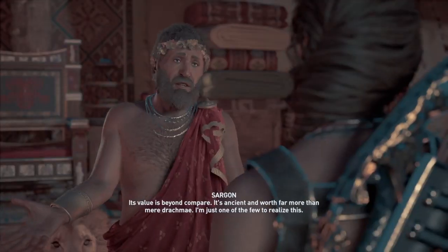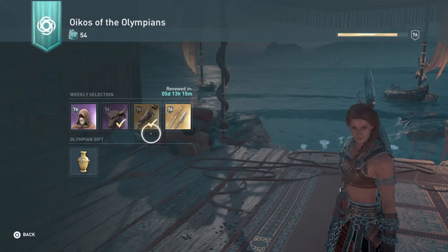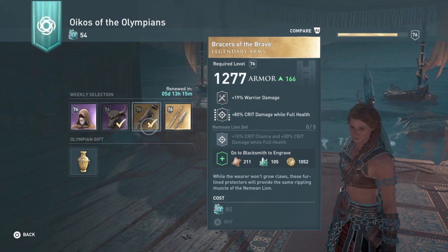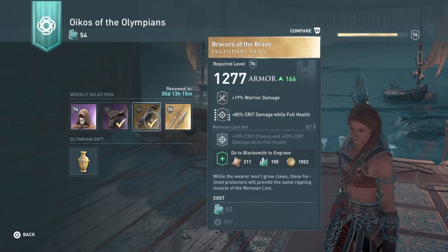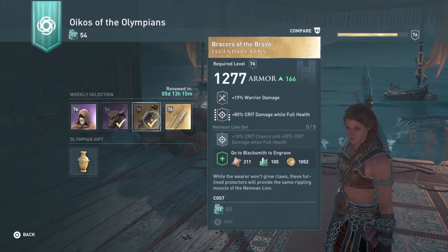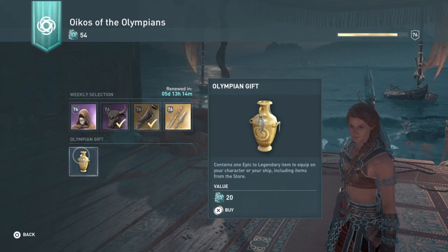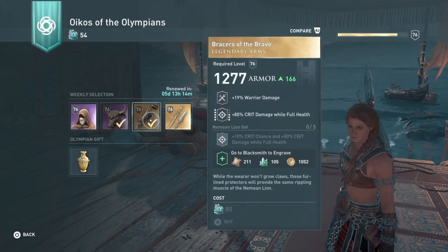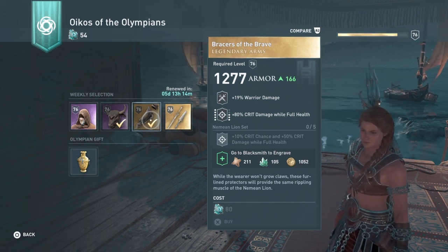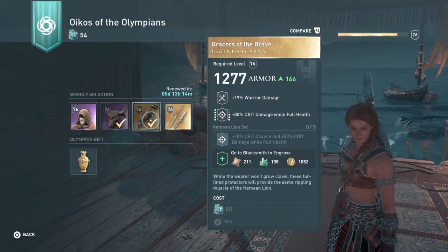Over at the Oikos, we've got some incredible stuff that Sargon has. He actually has two items now — let me know in the comments if you have two legendary items, because this is the first time I've ever seen this. For 80 ore, we have the Braces of the Brave, which is part of the Nimean Lion set. I already have this — I actually got it as an Olympian gift, just randomly taking a chance with only 20 ore. It's decent; 80 crit damage while at full health is hard to beat — that's actually pretty good.